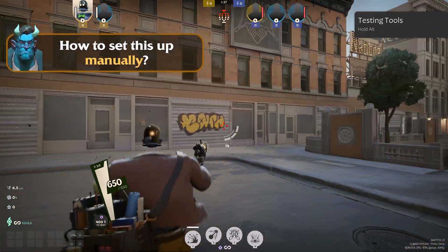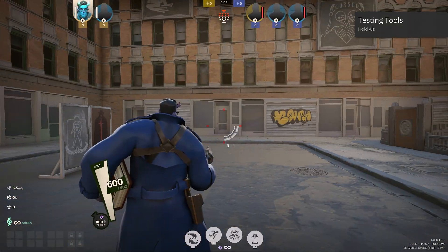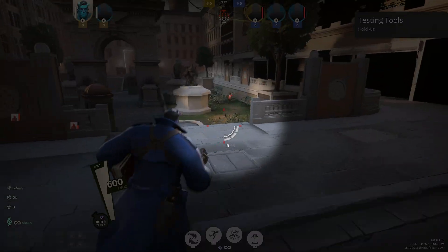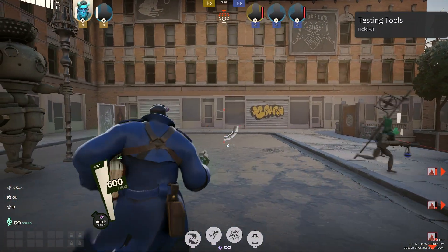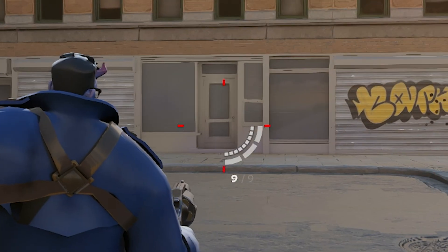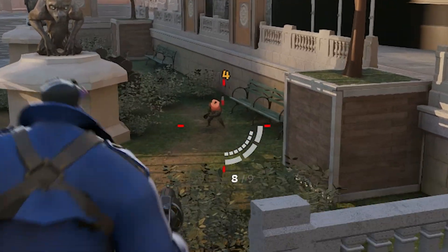Now let's switch to how to do this manually, because there are heroes like Abrams or Moen Krill who use their own crosshairs due to their weapon type being more inaccurate, and the same settings won't apply really well. You can see the perfectly set up crosshair I had for myself is all messed up for Abrams, and I would like to fix it.